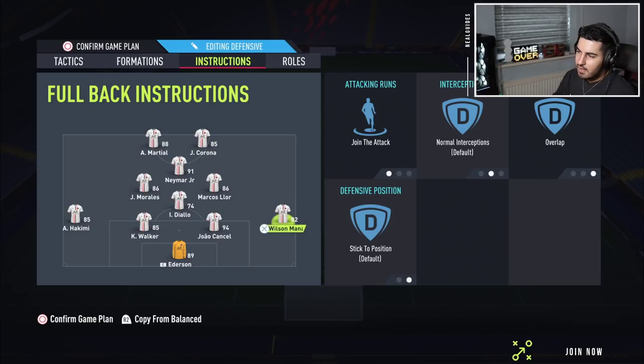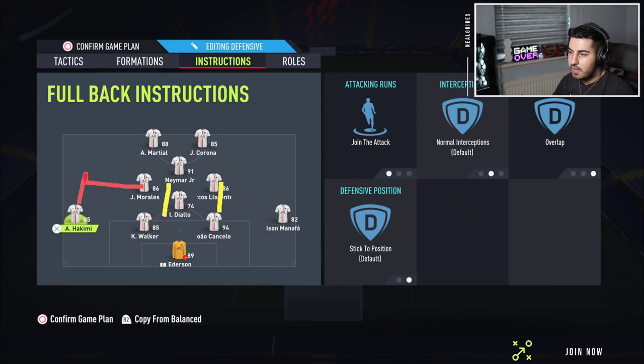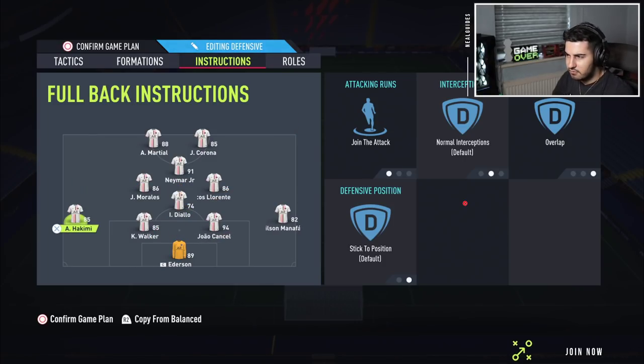You can even use a deep air tactic — leave the CDMs on stay back while attacking and use attack and fallback. When defending you still defend in a 4-4-2: Llorente there, Diallo there, Morelles there, Neymar there. When you win the ball back, Diallo drops in to make a makeshift back three, and these guys go forward, creating almost a 3-5-2 system. So that is the full instructions for the 4-1-2-1-2.